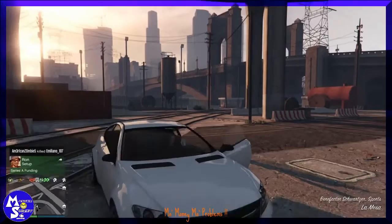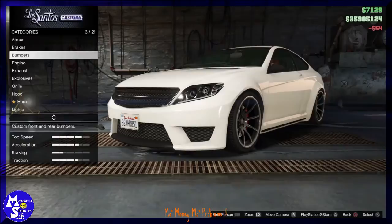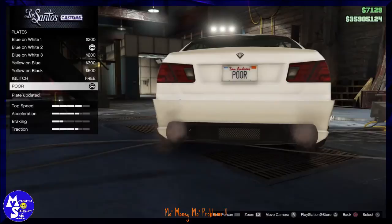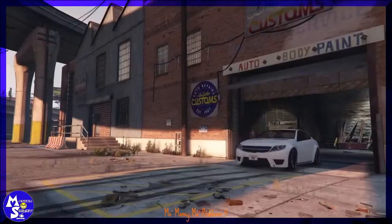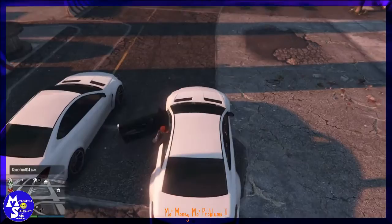If you're new to my channel, drop a like, subscribe, and share this. You did the Simeon trick, got inside the vehicle, drove inside the garage, and now you're going to change the plate. That's where the custom plate comes into play — choose it, back out, and another vehicle should spawn right there.